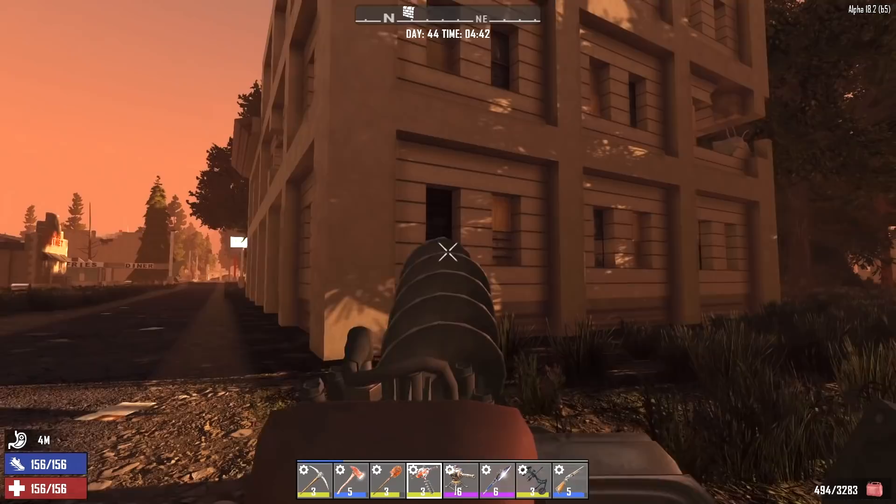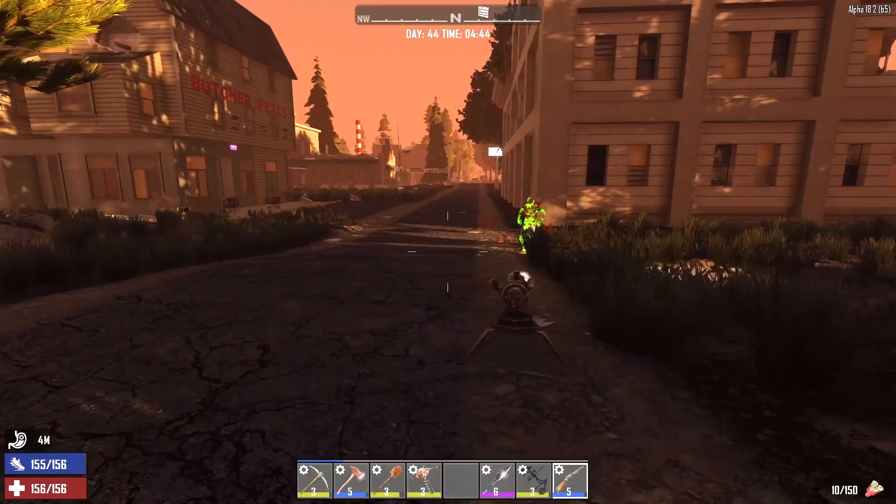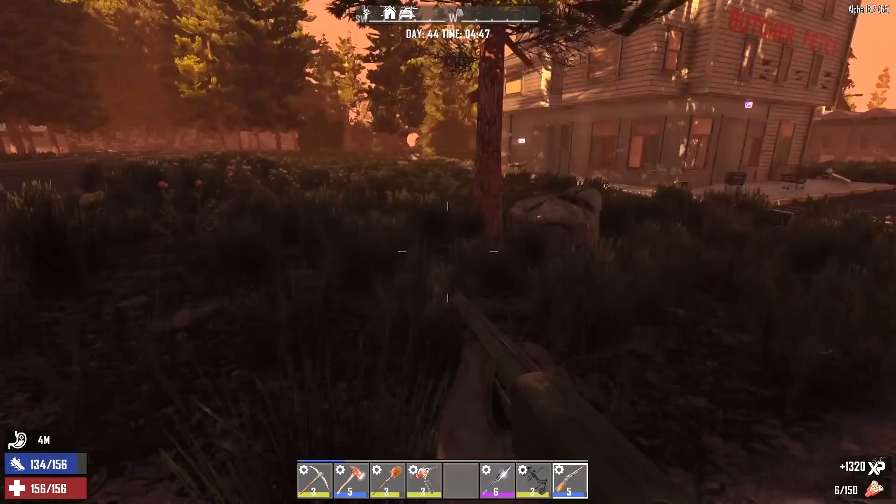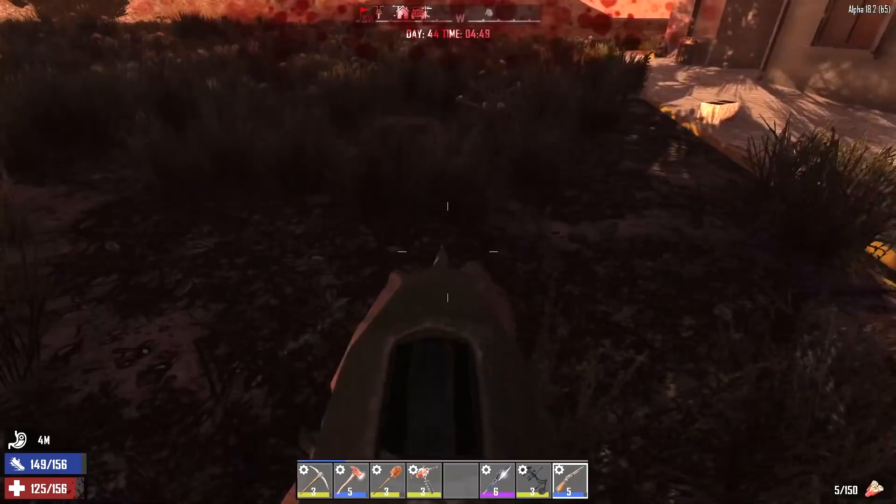I hate that it's right next to this building. I was just going to say, make a little bit of noise - if there's any zombies, they'll come out. And we got a radiated one. It's a good thing we didn't just jump right down into that hole. We got another zombie that jumped down over there, and here comes another radiated. Wasn't expecting to have a fight like this so quick.